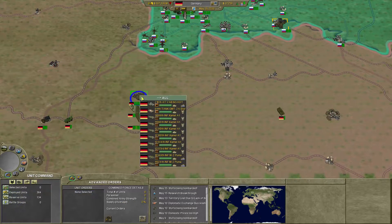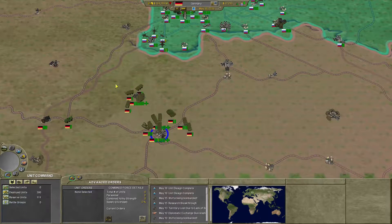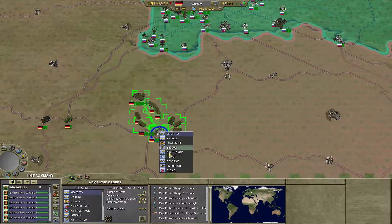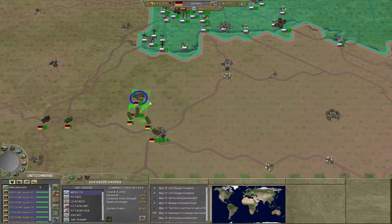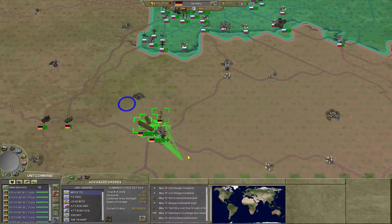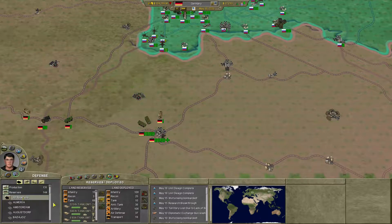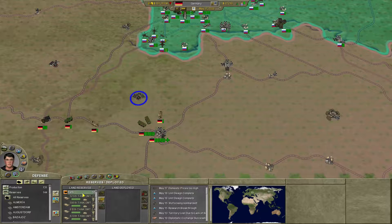Entrench. Entrench. Keep grabbing them, keep entrenching. Entrench. Entrench. We'll go ahead and get these guys off of it so they can be deploying. Okay, we've got quite a few — I've got 69 units. Let's see how many more are underneath: 56 tanks. That's all there is.